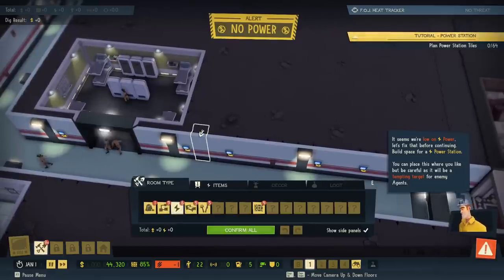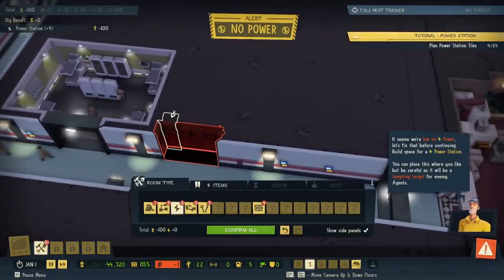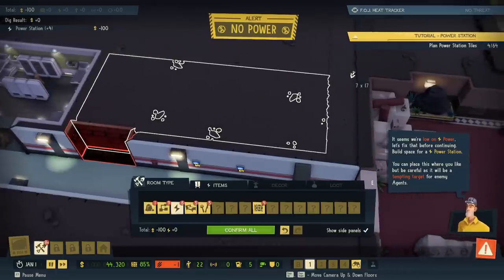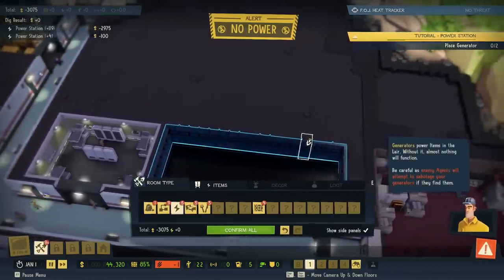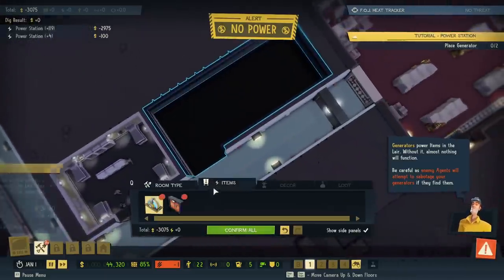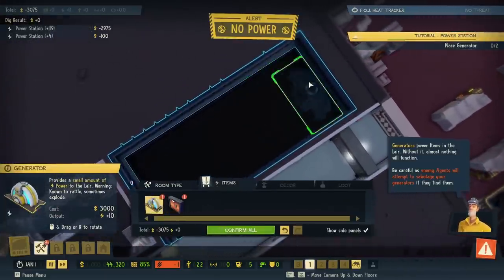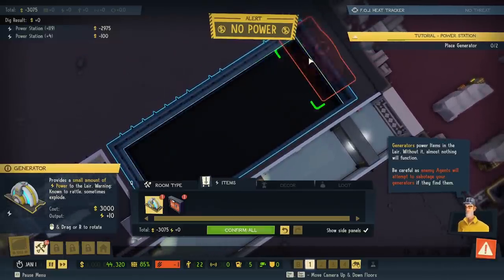Back to the energy room. So we need a one by four, and then we can make the big room. Just like in Theme Hospital or whatever. Generators power items in the lair. Without it, almost nothing will function. Be careful, as enemy agents will attempt to sabotage your generators if they find them. Let's try to put as many in here as we can.